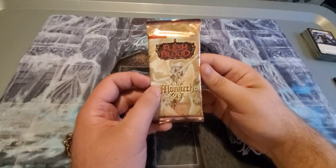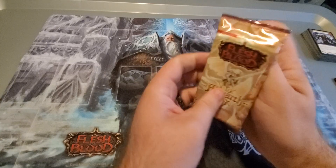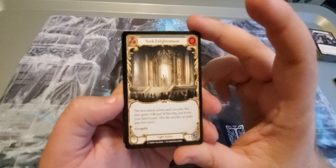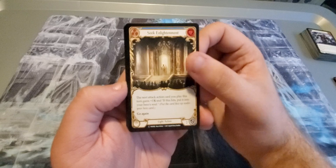Welcome back to the channel. My name is TCG Tornado and let's get into today's pack of Monarch. As you remember, yesterday we pulled an Arclight Sentinel, which was nice — it was a majestic, probably not an expensive one, but still nice to get specializations.